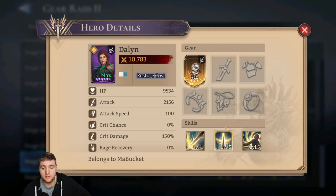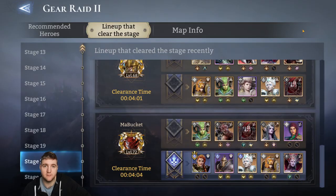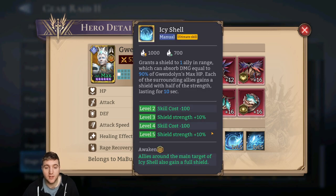Dallin is here because of her cost benefits. Her passive Rebel allows her to generate cost every X amount of seconds — really good for getting heroes out fast. This is especially crucial for my timing because I rely on Gwendolyn to survive the boss's Shriek attacks. Her massive Icy Shell shield is what keeps everyone alive. However, she will cast this on the last person placed or the hero with the lowest HP.